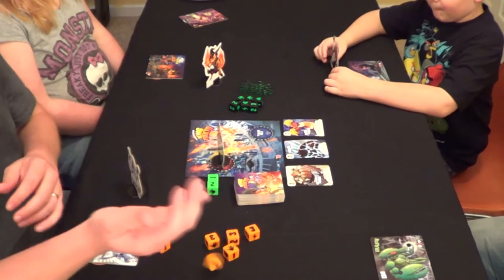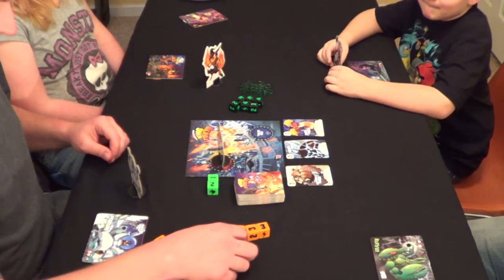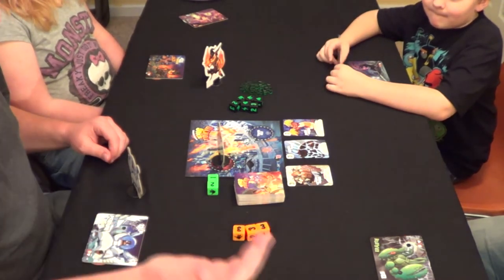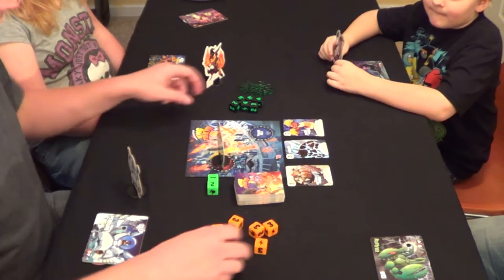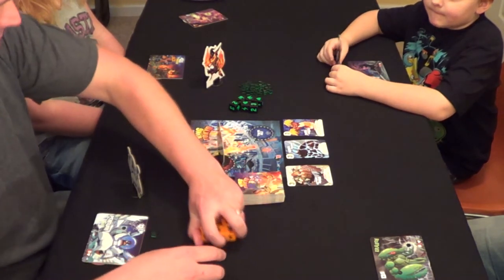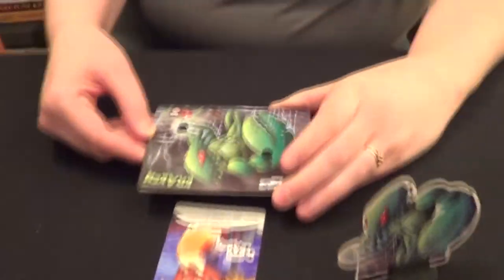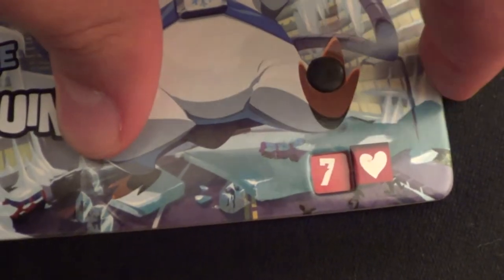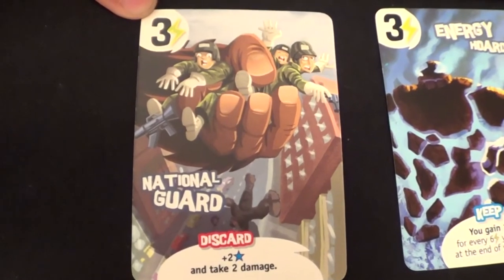In King of Tokyo, you are trying to become the biggest, baddest monster around. You roll the dice up to three times, either trying to collect sets of numbers, hearts, claws, or lightning bolts. Lightning bolts allow you to accumulate energy cubes. Claws allow you to smack your opponents around, thus draining them of their life. Hearts allow you to heal. Energy cubes can be turned in to purchase cards to upgrade your monster. Take the amount of cubes, put them in the discard pile, taking the card and placing it in front of you showing that you have purchased it.